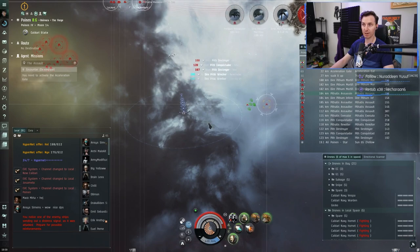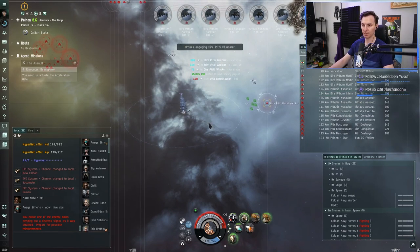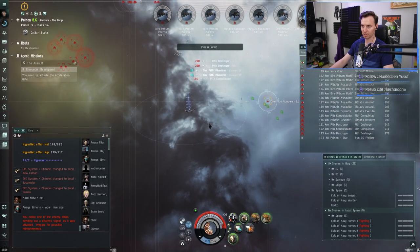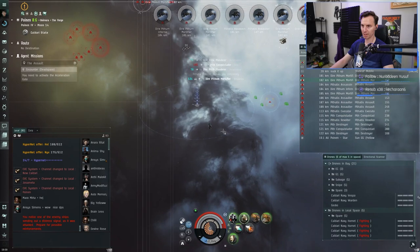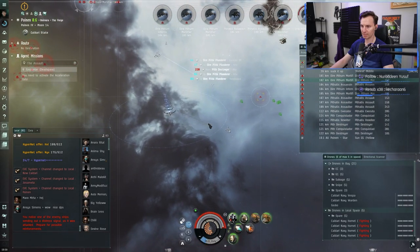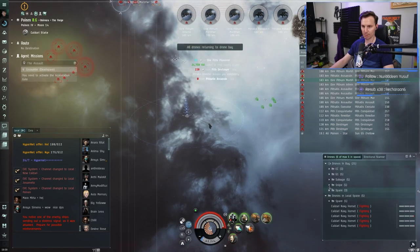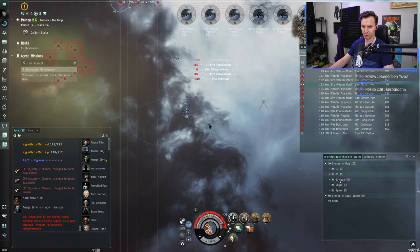Turning on the scan resolution module to target faster. We threw out light drones to deal with the frigates. We're coming to a stop to deploy our sentry drones. Starting to poke the cruisers with our guns — the guns alone don't do a lot, we only have two rail guns and tungsten isn't the highest damage. The real damage here comes from our sentry drones. Once we get rid of these frigates we can recall the lights and get our sniper Wardens out.